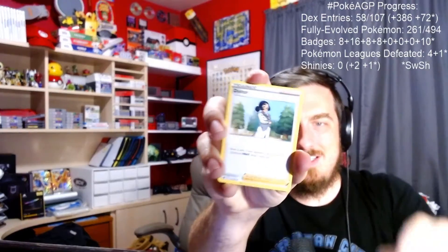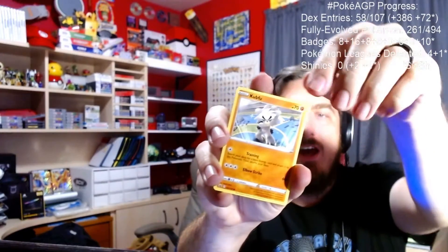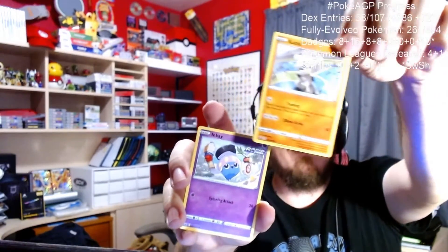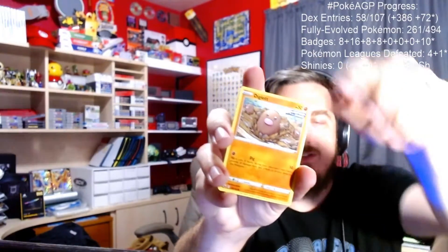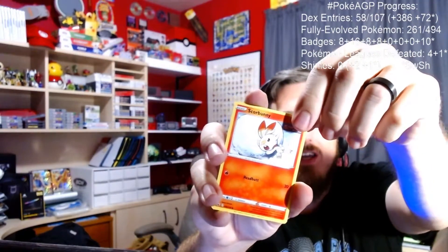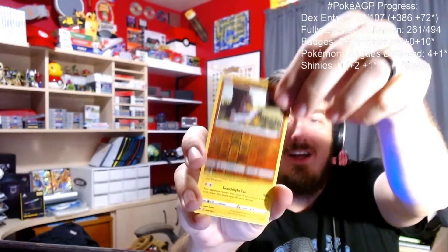Here we go. Lightning Energy. We've got Doctor. We've got Ledian. We have Peonia — I'm butchering those names. Bounsweet. Kubfu. There it is, everybody. There's the card I was looking for. We will set that aside for our collection. We have Inkay. We have Diglett. We have Scorbunny, another one. Here's the reverse holo, a Galarian Farfetch'd. And the rare is a non-holo Ampharos. Not doing too well on the rare side of things, so hopefully all of my luck has been compounding for the third and final pack.